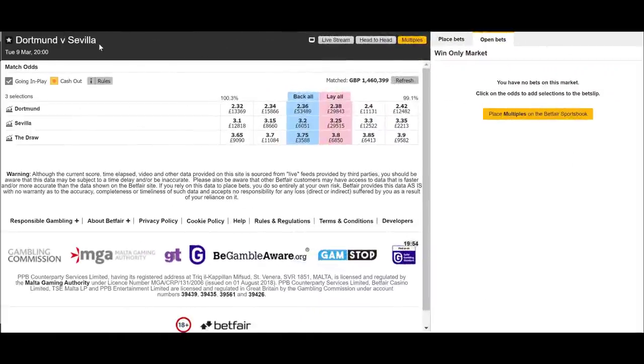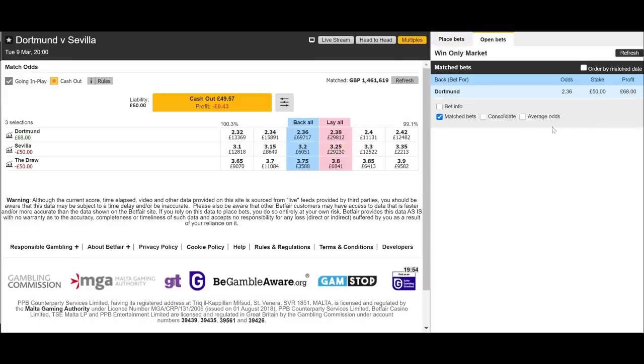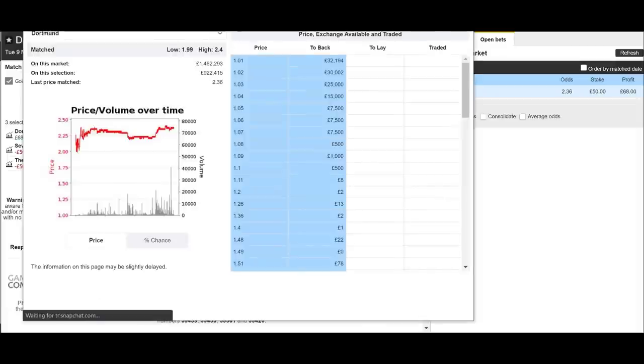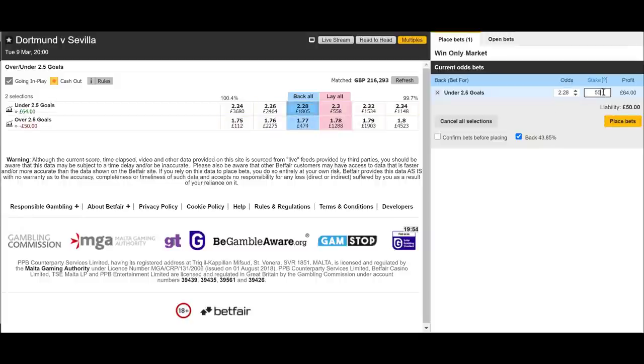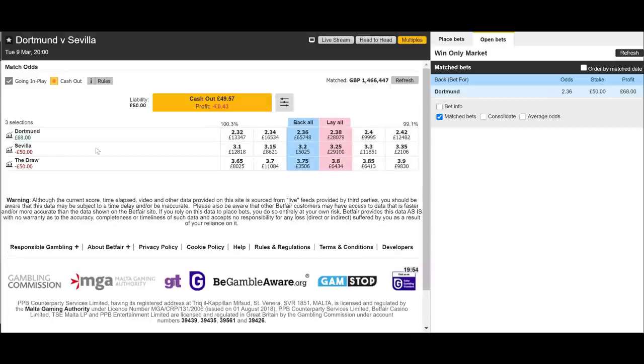Heading over to the Dortmund Sevilla match, just about to kick off. Dortmund drifted a fair bit leading up to kick-off — good thing we didn't back them earlier, so it's really worth waiting until kick-off with this sort of strategy. We're in the market: 2.28 on under 2.5 goals and 2.36 to back Dortmund. Champions League knockout — you'd expect a slow start. Fingers crossed we can make money on this one.